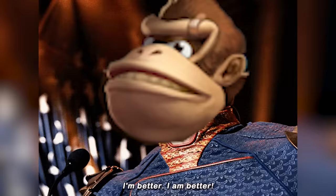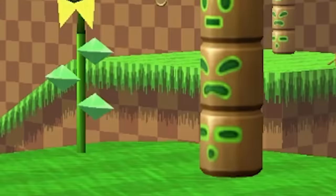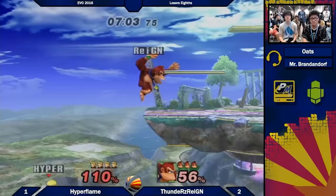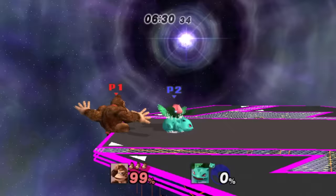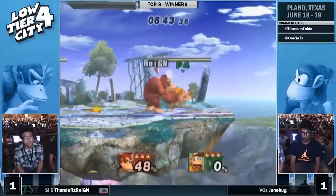Ledge occupancy was reduced in PM, which can make the timing for using ledge rolls to punish up-B pretty tricky. A single mistimed roll could lead to a reversal against a character with one of the best punish games. He has all the Melee stuff plus aerial down-B, allowing DK to cover angles he wasn't able to before, serving as a useful stall. His recovery used to be nigh-unedgeguardable in PM due to invincibility and a lack of landing lag. However, in P+, the dev team added more end lag to nerf recoveries across the board. While DK can confirm kills on stage, if he sets up for an edgeguard, his combination of high-knockback moves and edgeguarding tools make most characters tremble.